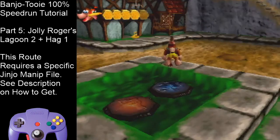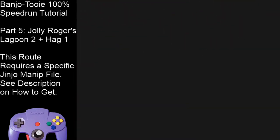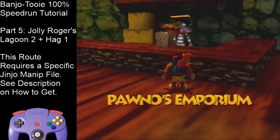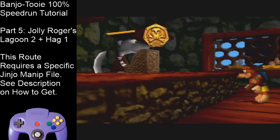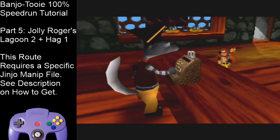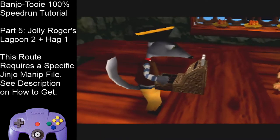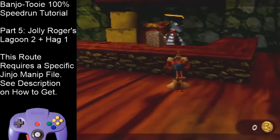Hold left and turn the camera with C-right, get into Town Trot, and we're going to enter Pano. Cancel Town Trot as you slide into him and skip his text box right away. Say yes to purchase the Jiggy. You can get clockworks there if you need it. I recommend, as a beginner, getting those clockworks regardless before you get the Jiggy.